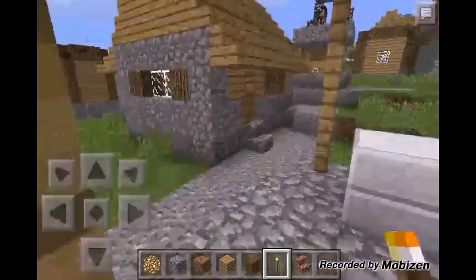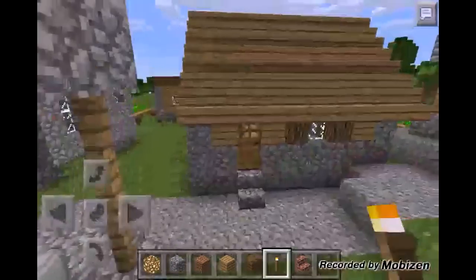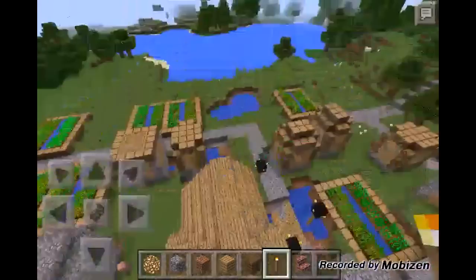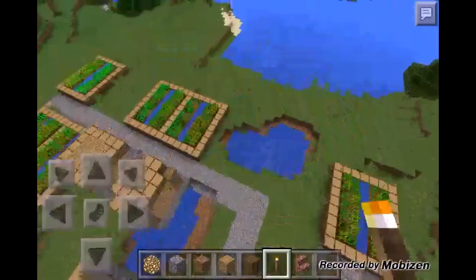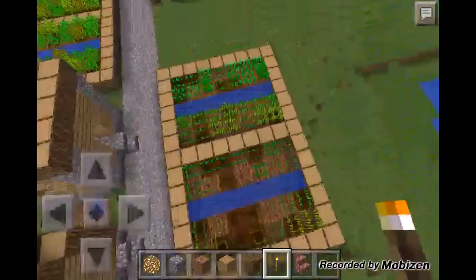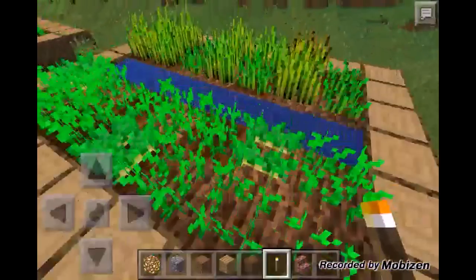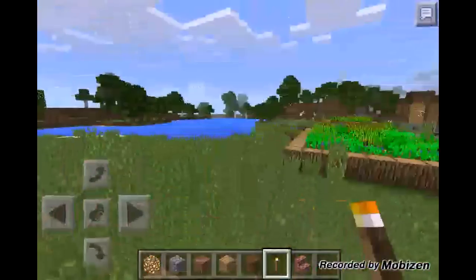If you go out here we can see some furnaces, some lava — pretty much whatever a basic village has. There's also every single kind of crop: there's some wheat around here, there are also some carrots, and if we head over here, yeah, there's potatoes. So there's everything you need.